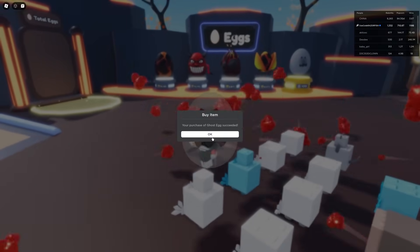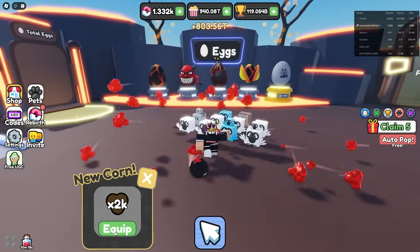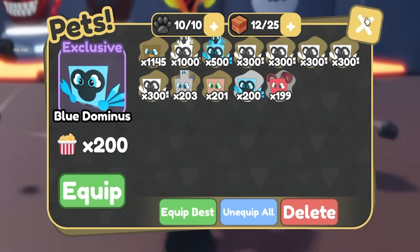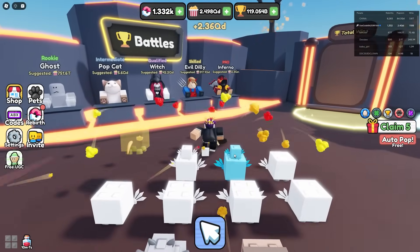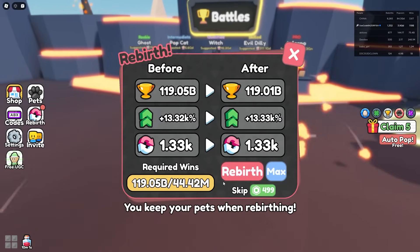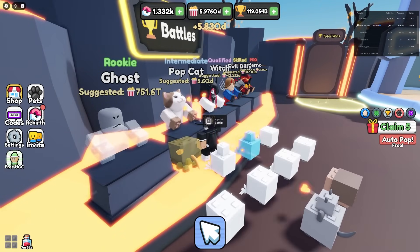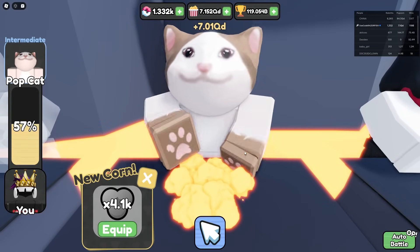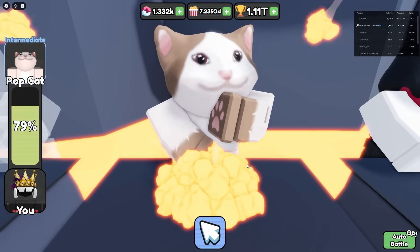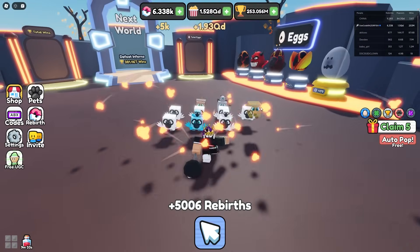Here's a good point to buy a ghost egg for 500 Robux — it's the best egg in this world. We got a legendary! It's 1145x — really good. I'm already at 2 QD. I'm spamming through these and I'll spam rebirths after I beat this pop cat. I beat the pop cat and spent it all on rebirths — almost a trillion, then boom, two trillion!